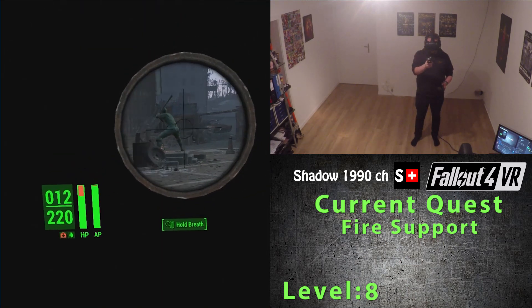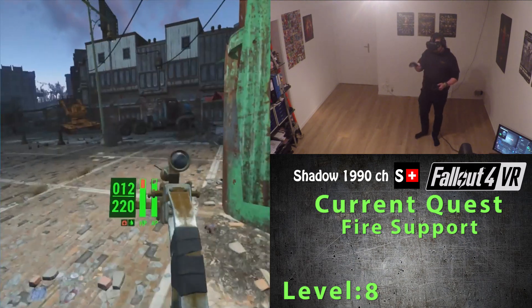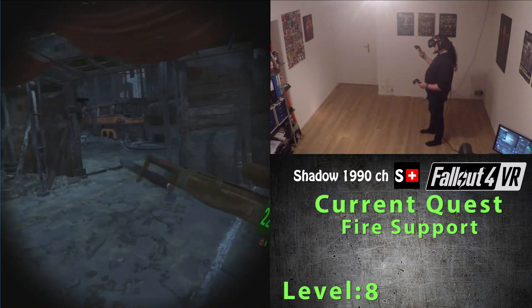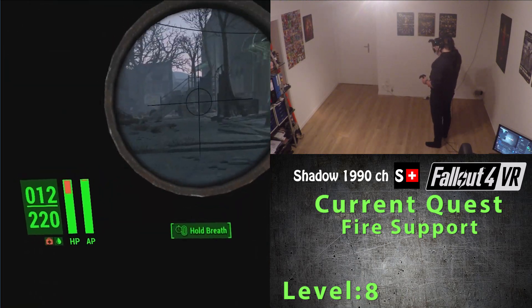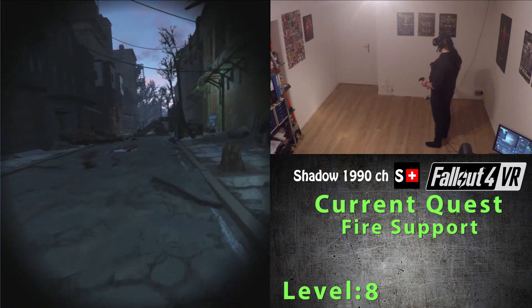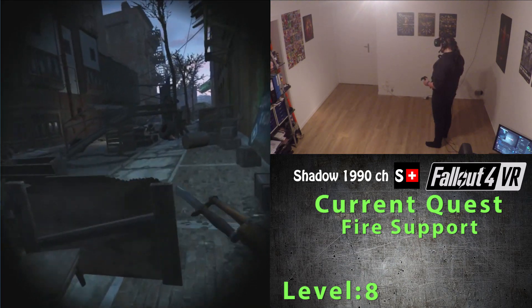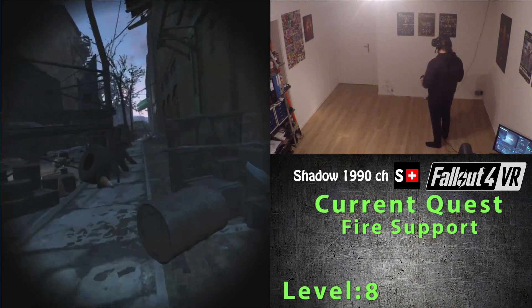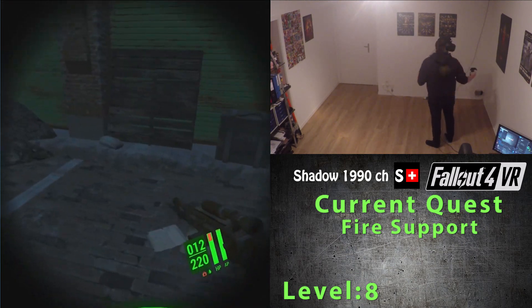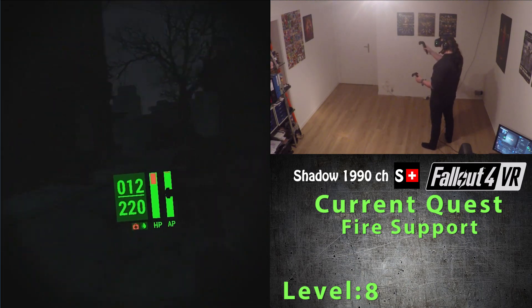I really have to say it — it kind of takes you out of the game because it basically only shows you the scope. But at least it works. The problem with this and the reloading being just a button press is that I have played Hot Dogs, Horseshoes and Hand Grenades. I have seen how accurate and interesting it can be to do everything manually, and therefore I find this kind of lacking.